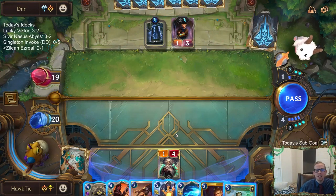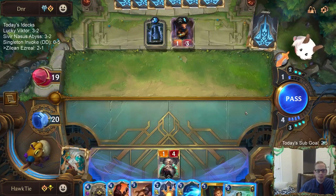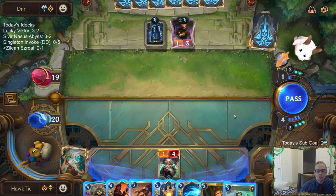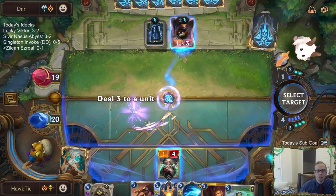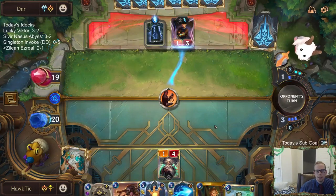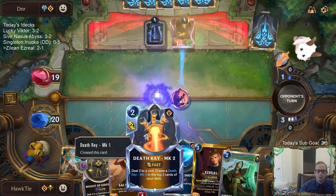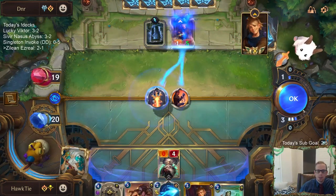I'm not big on Ancient Preparations, but it's fine — it's one mana, so it fits well in this deck because you want lots of really cheap cards. They can have Troll Chant plus Elixir of Iron — that's not likely, but that's a possibility.